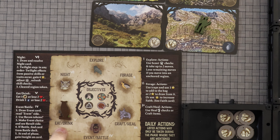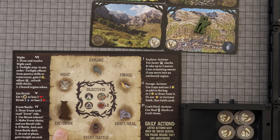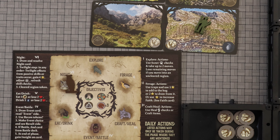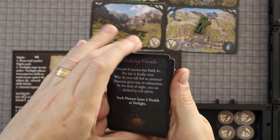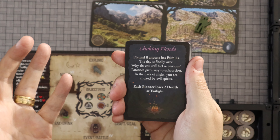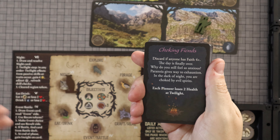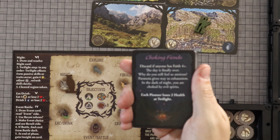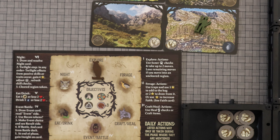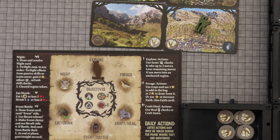Then you have to give each survivor one food and one water — if you can't, you lose two health for each missing one. Then you move into the night phase, where you draw one of these mini night cards. Each tells you exactly what's going to happen. Sometimes it protects you, sometimes it might be good, but usually it's going to be bad. Then you come back around and you're into the next day.